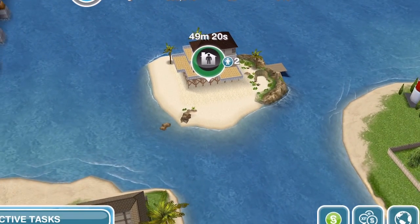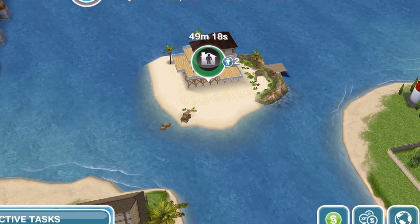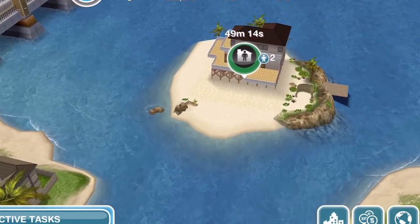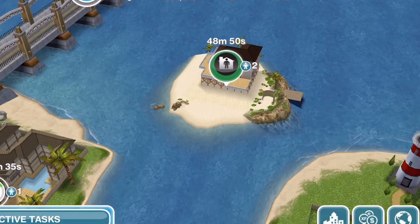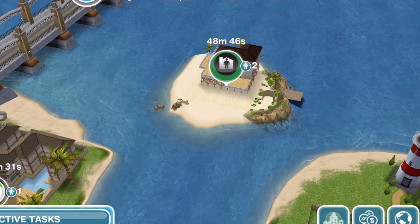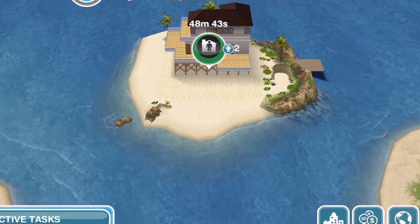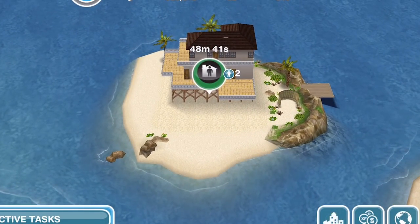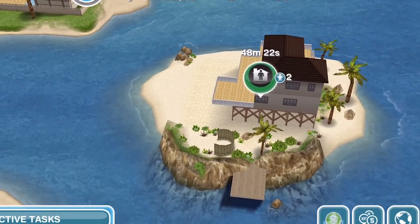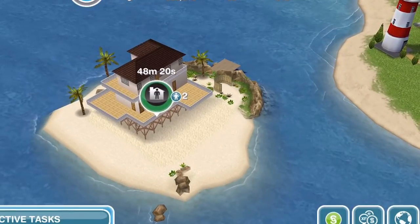Hi guys, my name is Gunna Gemscull and welcome to a Sims Freeplay house tour. This is going to be a house that I have built on the private island that we have just unlocked. The private island was given to us in the Valentine's update in 2018, and you can have the opportunity of being able to build houses on there if you complete the love and treasure discovery quest. Here is the private island with the villa on. Let's go ahead and take a closer look.